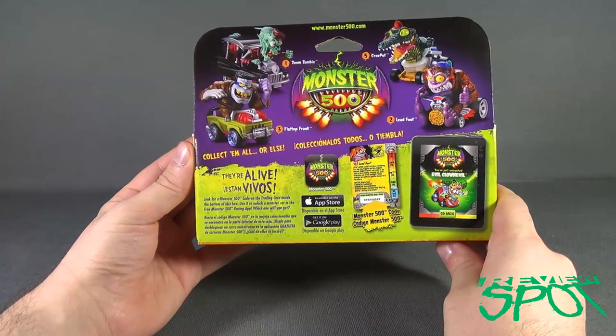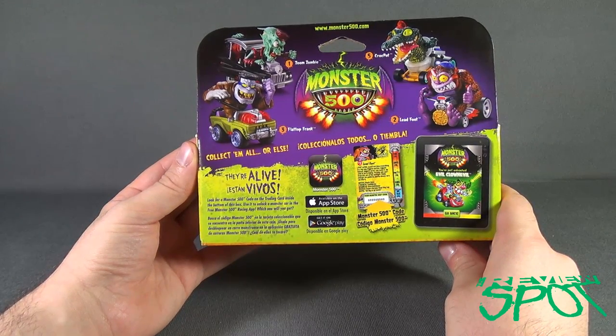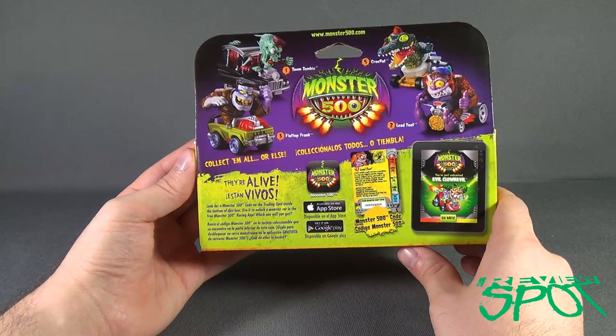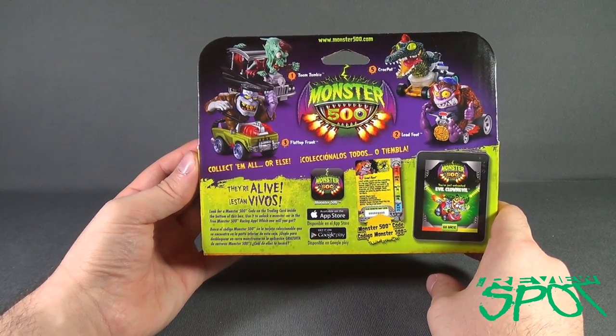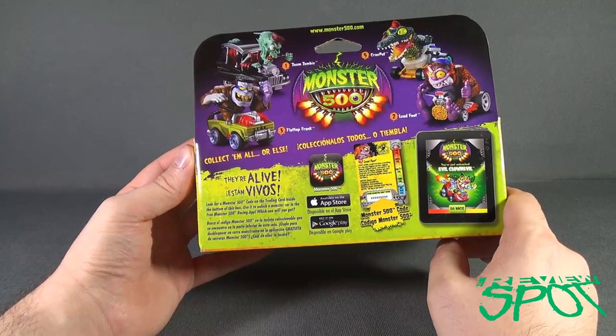Spin around the back. The other figures consist of Zoom Zombie, Crock-Pot, Flat Top Frank, and Leadfoot. But funny enough, you'll see that's one, two, three, and five — they don't list a fourth. www.monster500.com, you can check out other things going on over there.